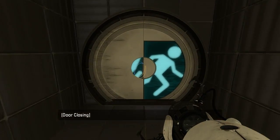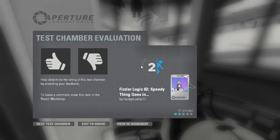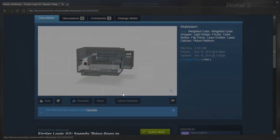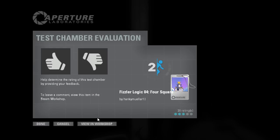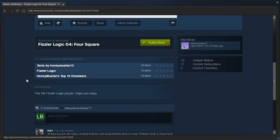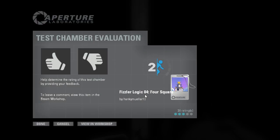Guys, that's not the end of the episode because we are going to continue playing the rest of this collection. Actually, I wanna add this to favorites because that's a good map. Next is Foursquare by Hanky Mueller. We'll read the description momentarily. The fourth Fizzler Logic puzzle - hope you enjoy. Well, that's not actually much of a description, but okay.